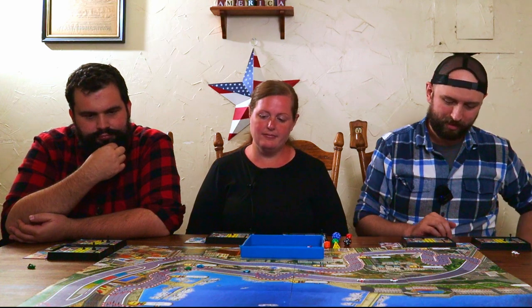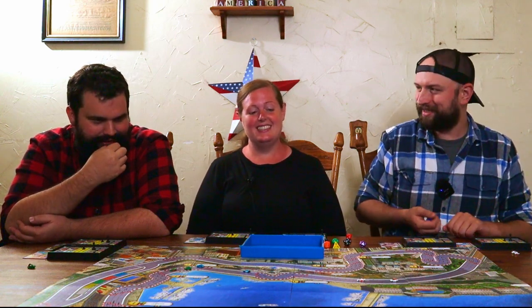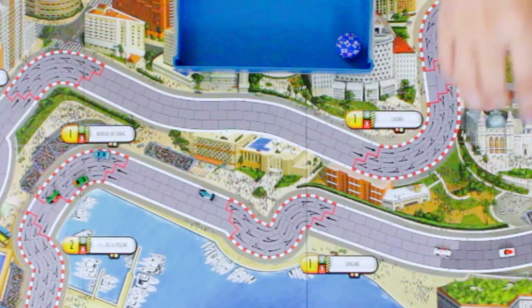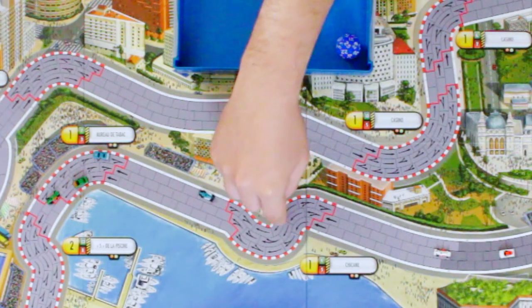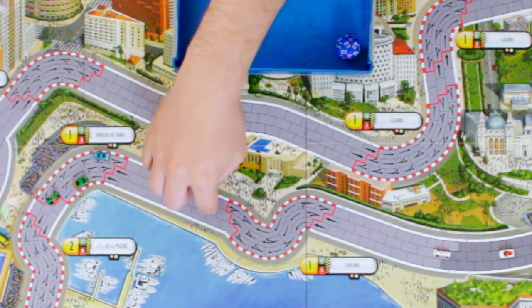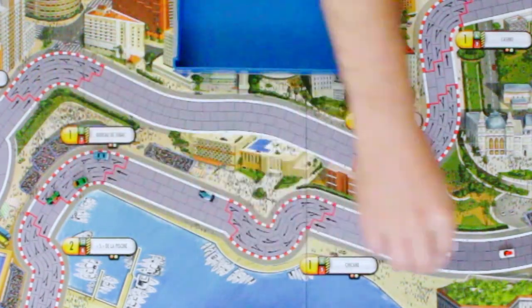I'm going to shift into sixth. Go big or go home — I mean, I'm... You lost, yeah, and I have all my wear points on that card. I think you're smart. Twenty-five — nice. One through fifteen. So you've got to count how many spaces you went over — one through eight. Well, that wore my car out. One through sixteen. He's been in last since turn one.